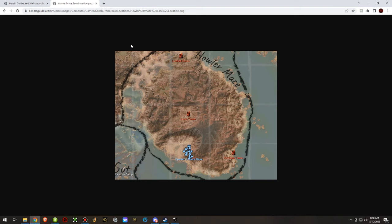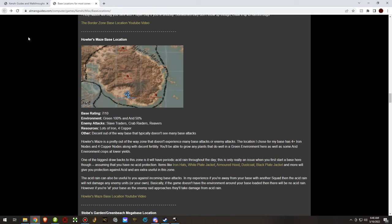When you get attacked by enemies from the United Cities, they come from the north and run through all of Howler's Maze, suffering from the acid rain — they arrive at your base at about 60% health. When you get attacked by Reavers, they come from the south and swim across the river, traveling only a short distance through Howler's Maze before arriving, so they're not affected much by the acid rain. Same with Crab Raiders coming from the south.